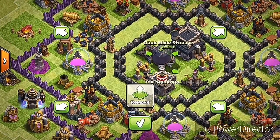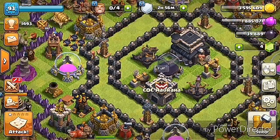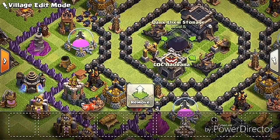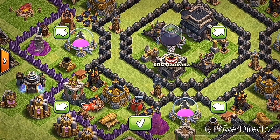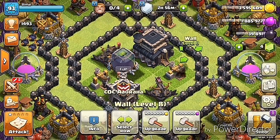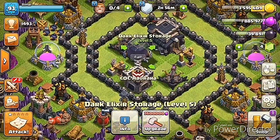You can see the dark elixir storage is now above the expo — it is not fake, you can try it in your village. Sometimes it might not work due to internet connection, so try a second time and it will 100% work. Now I will take the mark and save it — see, it is not fake. My network was slow before but now it is a bit faster. So guys, if you like my video, please like, subscribe, and comment.